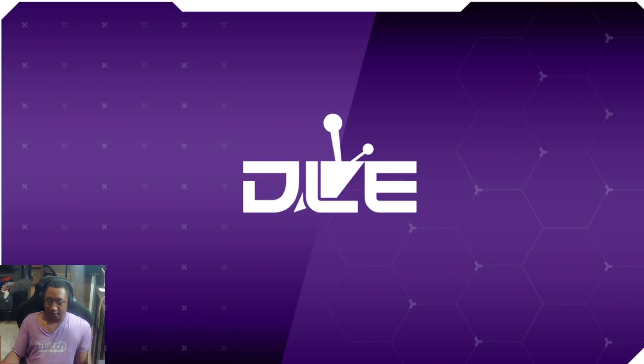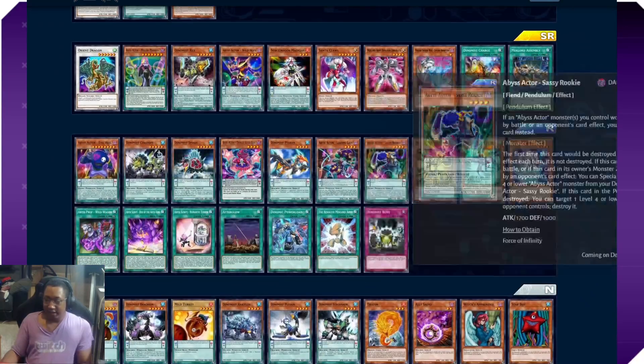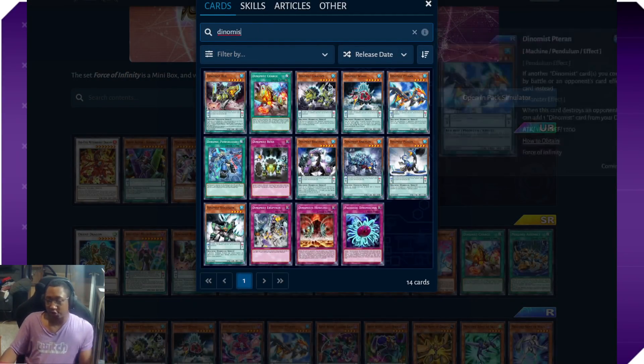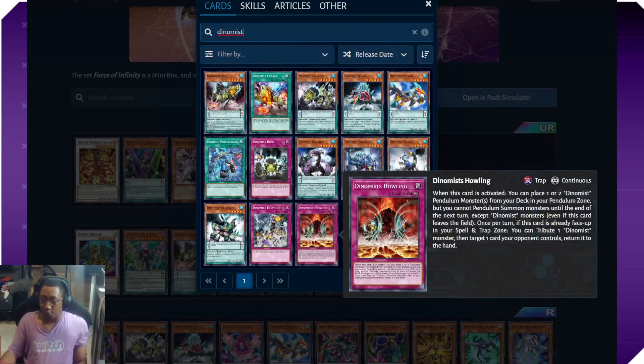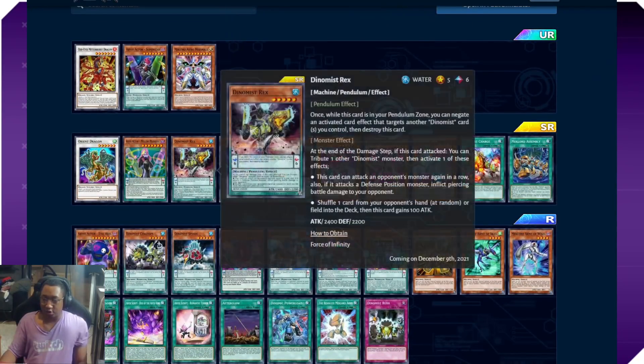The next archetype I wanted to talk about is Dynamist. Fun fact — I think this is one of the most complete archetypes we have gotten in Duel Links so far. If you search Dynamist on DLM, we have the entire Dynamist archetype except for one card: Dynamist Howling. The only SR Dynamist monster is Dynamist Rexus — level five, scale six. All scale-six Dynamists share the same pendulum effect and all scale-three Dynamists share the same pendulum effect. The scale-six effect: once while this card is in your pendulum zone, you can negate an activation targeting another Dynamist card you control, then destroy this card.